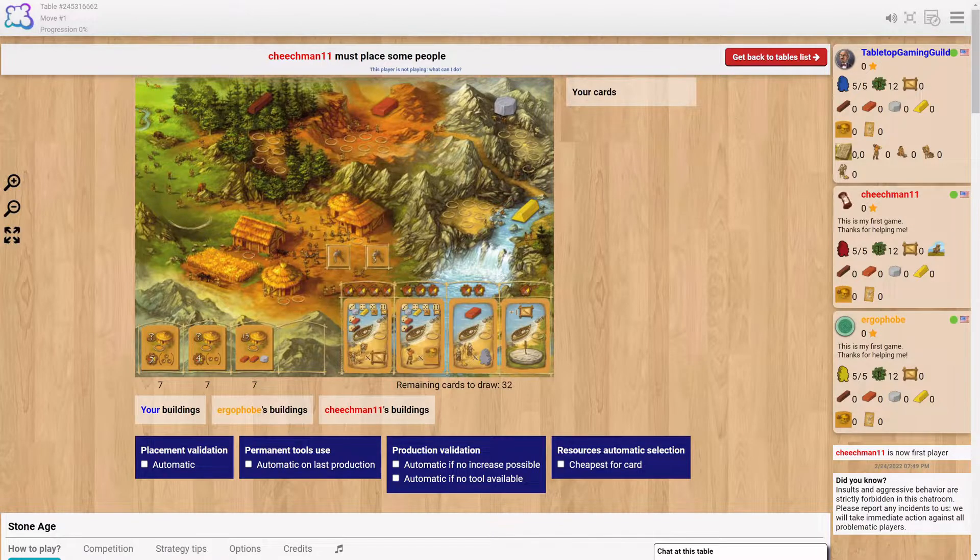Evan gets to go first. Since we start with some food, I'm going to start by collecting some resources. Stone Age is a worker replacement game where we're going to place our workers down on each of these different regions to try to get resources.